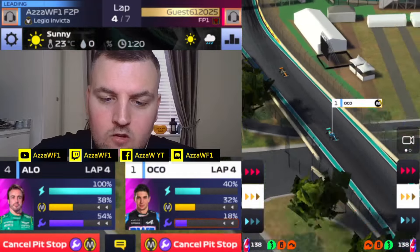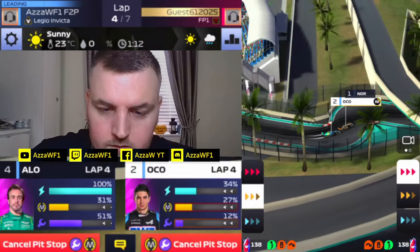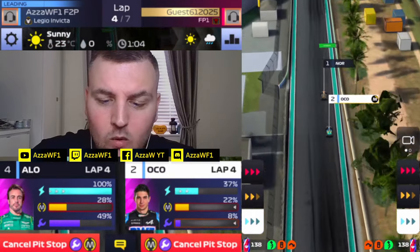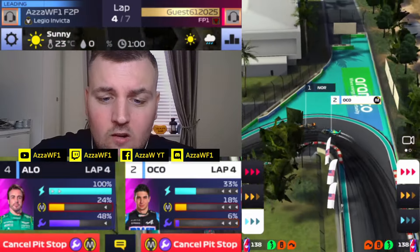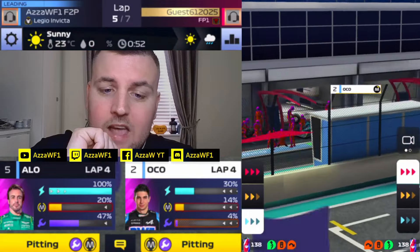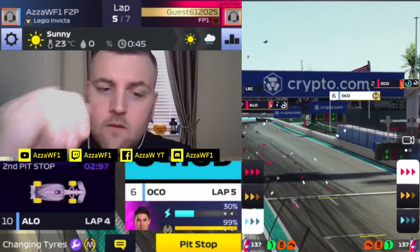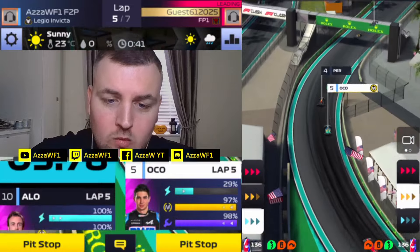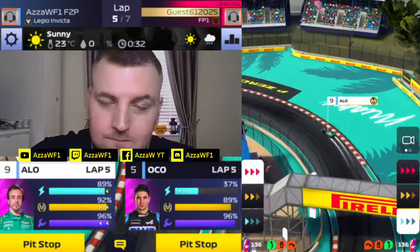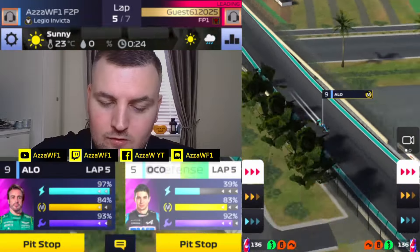Ocon's in P1, but the bungee cord effect pulls us back in — just as we got past Norris, the game reeled us back in. Then we double stack. I told you that somehow in this game they pull you in like a bungee cord, and that's exactly what happened to Esteban Ocon. We got past Norris and he pulled us back in. Now we're double stacking — we should have been nicely ahead at that stage. We come out behind Perez in P5. Norris is well ahead too. I just don't get the bungee cord thing.